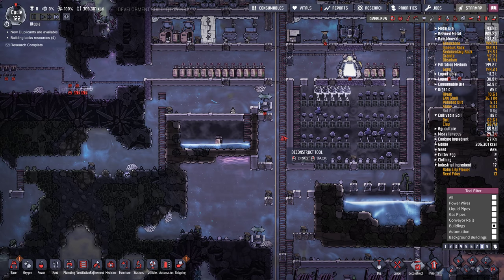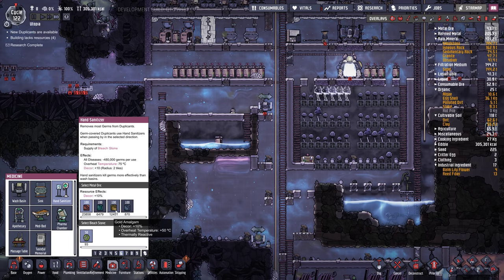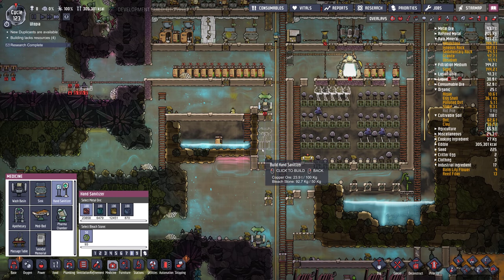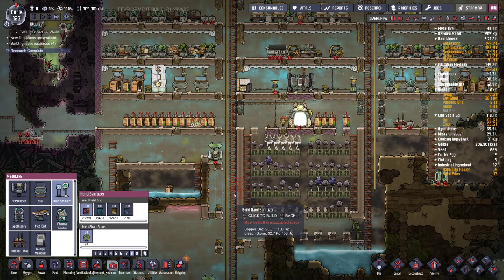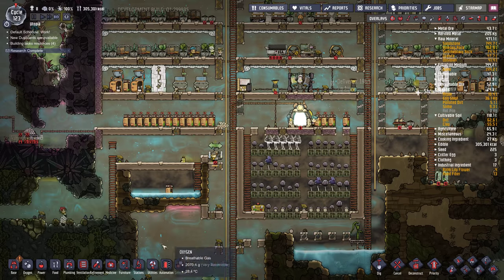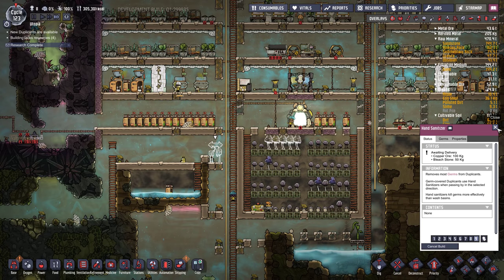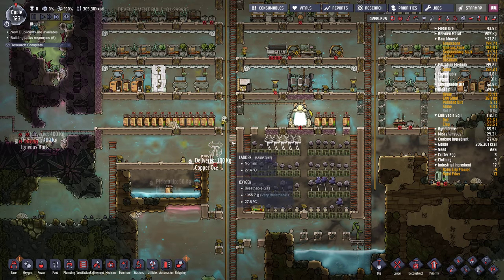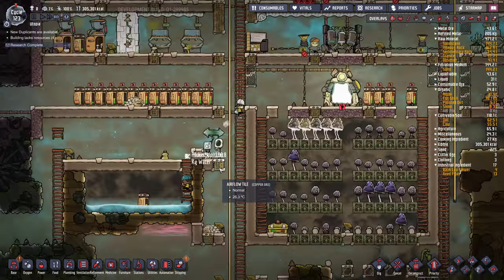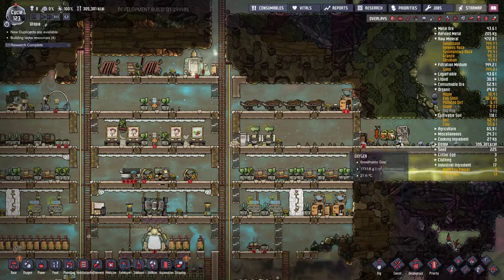I'm going to switch this sink here for a hand sanitizer, which I think will give off a little bit of chlorine potentially — but I think it's okay, the chlorine will fall to the bottom. No one wants to take it away. Let's do priority 9 and put a new one in. It kills more germs and doesn't require moving water to it. I think it does give off little bits of chlorine when they load it up. Let's set it to 7. I might do one up here as well — that way we can use up the bleach stone as we dig it up.